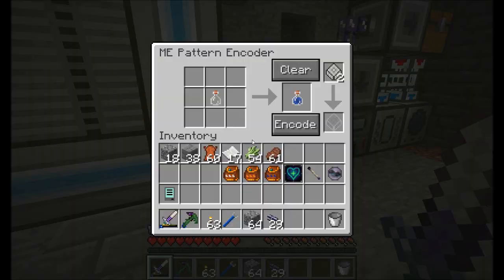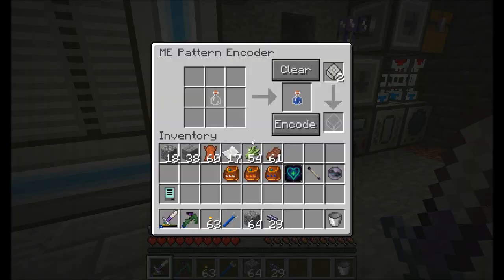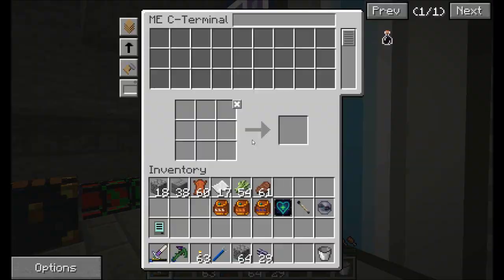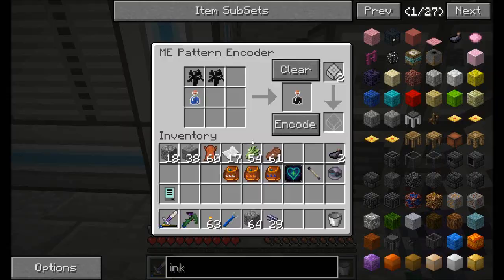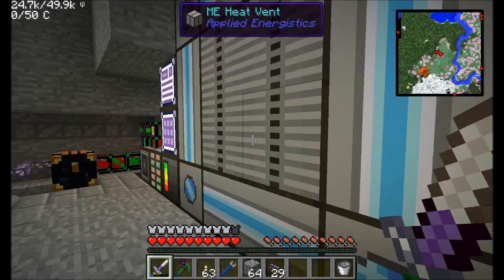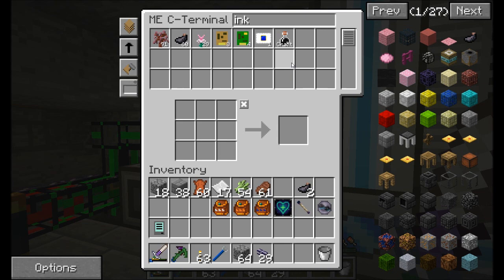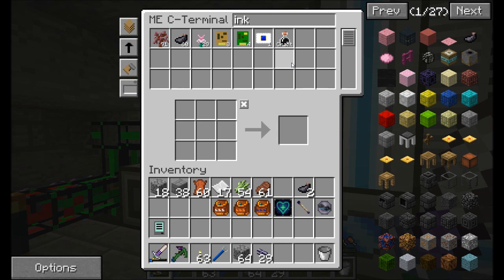I'm going to put all these guys in. Just because I like to do it, I'm going to craft myself the ink vial. Let's go ahead and set up the AE system to do that. So let's encode this recipe — I should now be able to request ink vials of any number. And this water bottle setup, by the way, will also help if you're building any kind of automation built around potions, so keep that in mind.